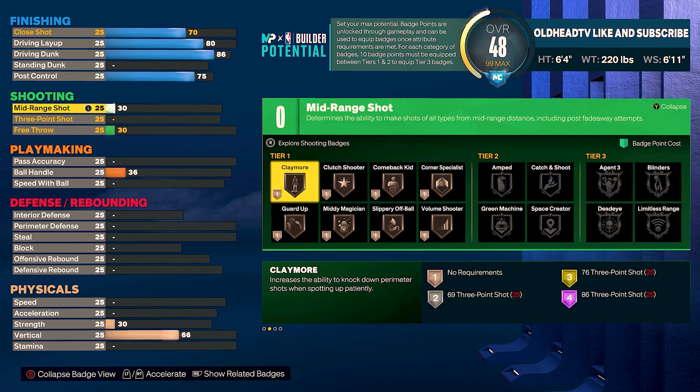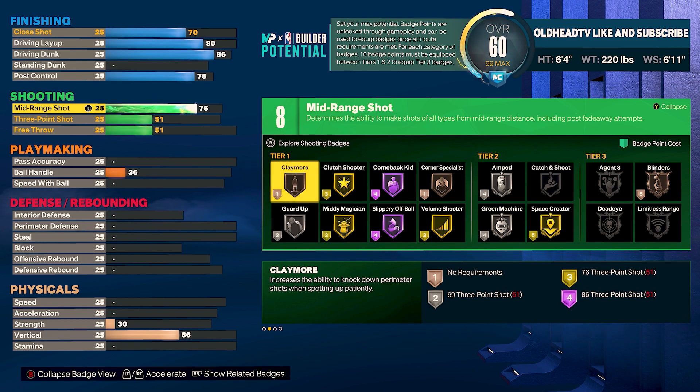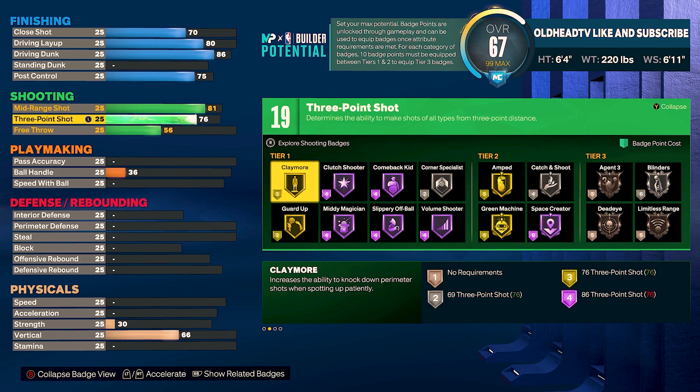Now for the shooting — I didn't go crazy, just focused on meeting certain thresholds for consistent shooting. Mid-range shot to 81, three-point shot to 79. That gives us 20 shooting badge points and everything we need to be a consistent shooter is right in tier one — badges are very cheap, just three to four badge points. Stick around until the end so I can show you a good badge setup. If you plan on taking this build into the rec or pro-am, put your free throw to 75.